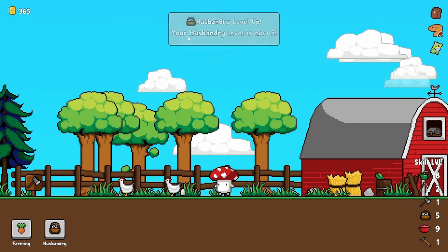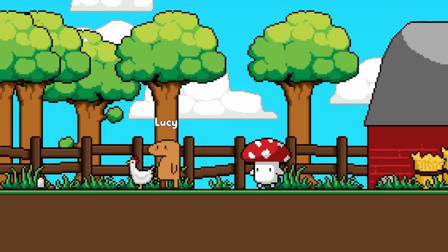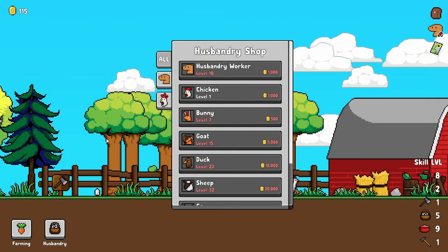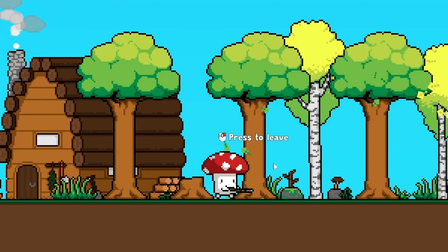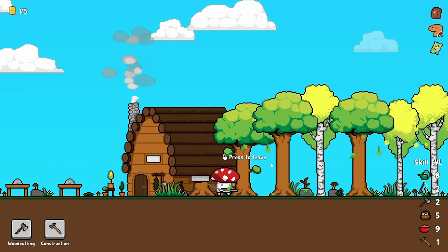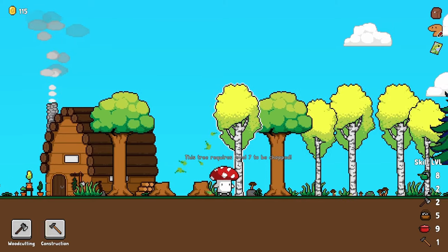Something else I want now that our husbandry level is 5 is a worker, because the less I have to do the better. Go get him, Lucy. Sadly though, we can't get a new animal until level 7 — what would a bunny even give us? A foot? I'll just chop down some trees because these logs getting turned into planks is good money.